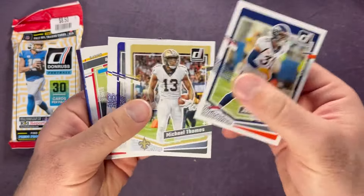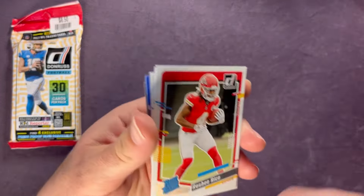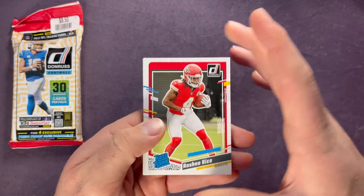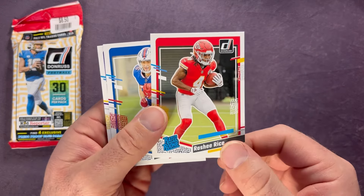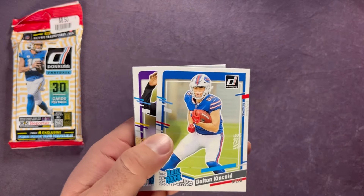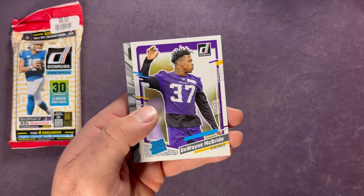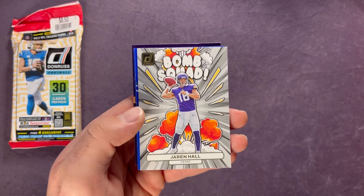Just getting through all the base here — base vets. First rookie: Rashee Rice, nice start. Rashee Rice had a huge game for Kansas City in that frozen game. Dalton Kincaid once again, so another nice rookie hit there. Dalton Kincaid, Dwayne McBride — kind of a similar run there — and then a Jaron Hall Mom Squad.